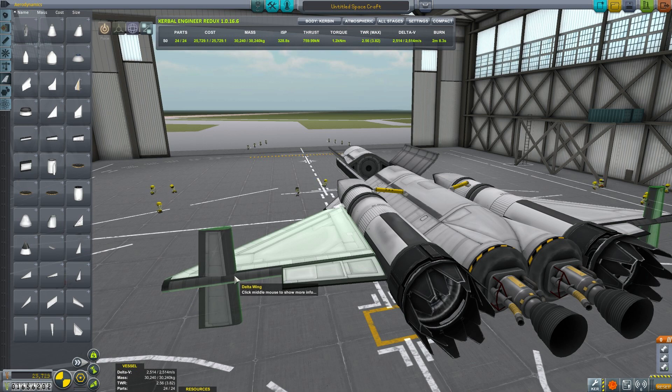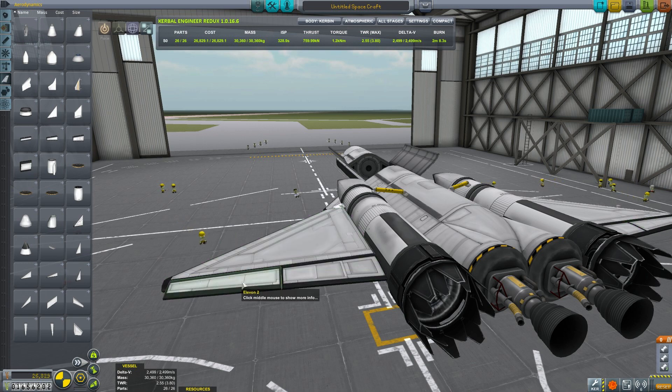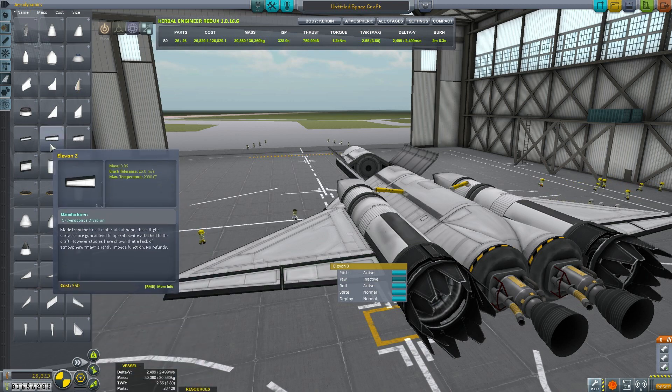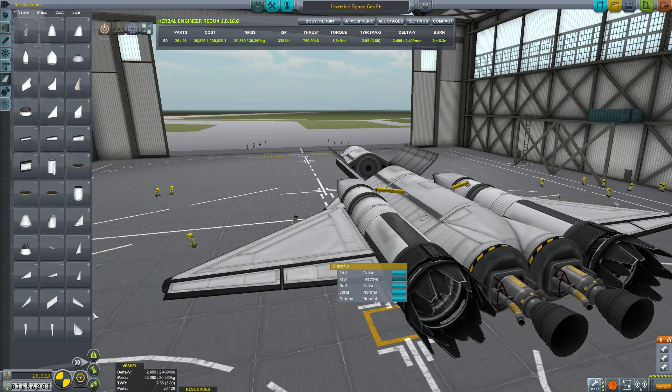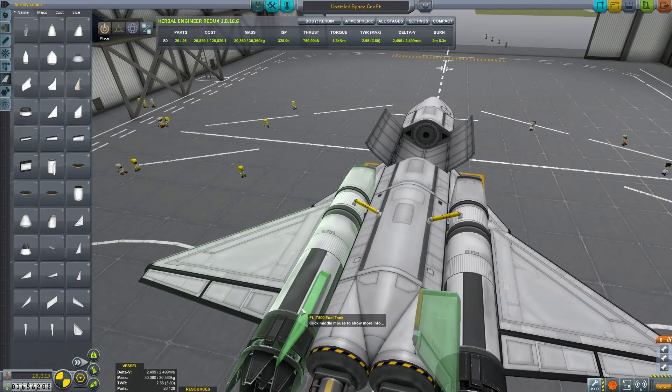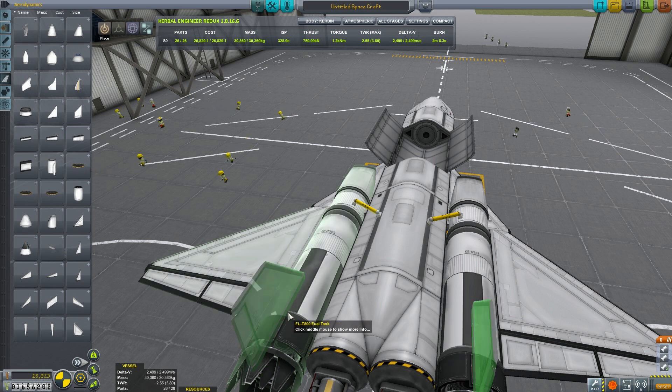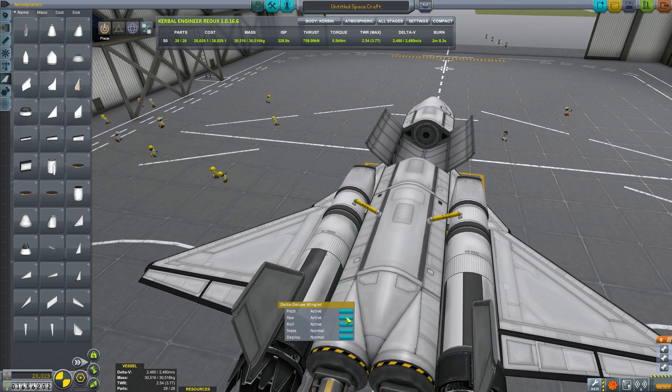I cannot figure out the way to rotate these flaps — it's a case of randomly hitting Q-W-E-A-S-D until it rotates the right way. While we're here, I'm going to disable some of these controls. We don't get yaw on the wings. We turn the yaw off, and on some of those I turn off roll, because having every single pitch-capable flap providing roll gives a spacecraft that rotates far too quickly.